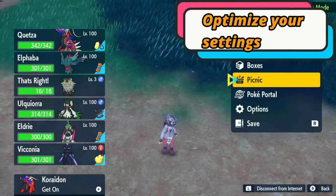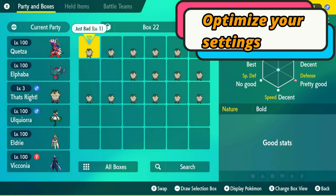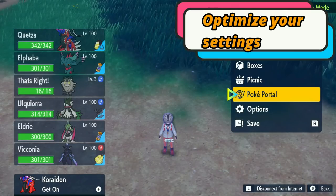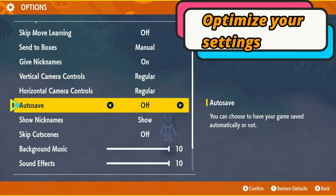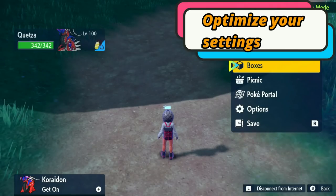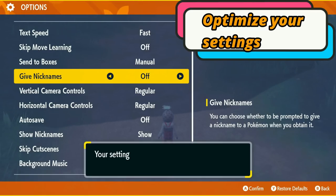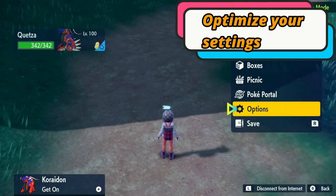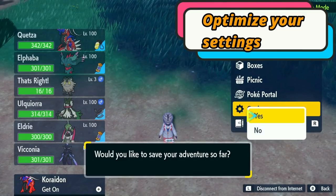Before you start breeding, there are a couple of things to do. First, go into your Boxes and make sure you have an empty box reserved for your eggs. Next, go to Options: turn your text speed to Fast, turn Autosave off, and also turn Give Nicknames off — that way every time something hatches you can immediately move on without waiting for an extra screen. Save the settings, then do a hard save wherever you're going to do your picnic.